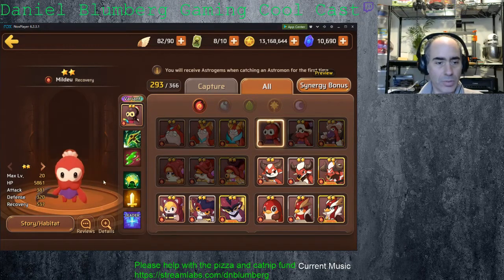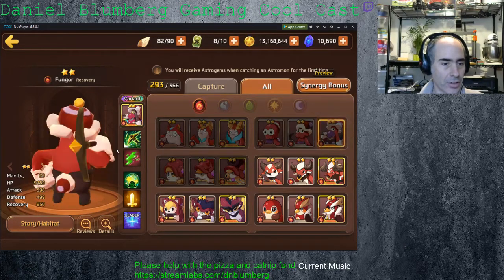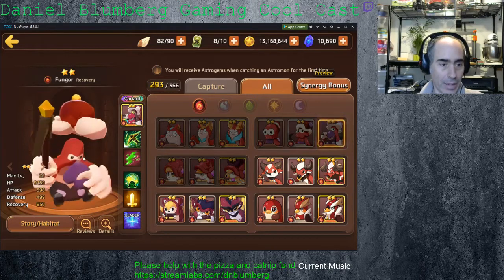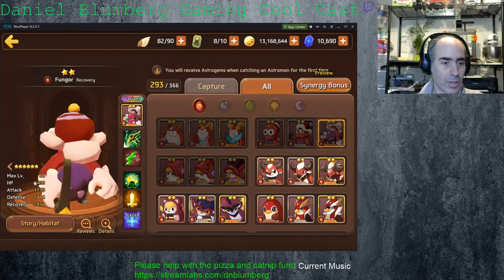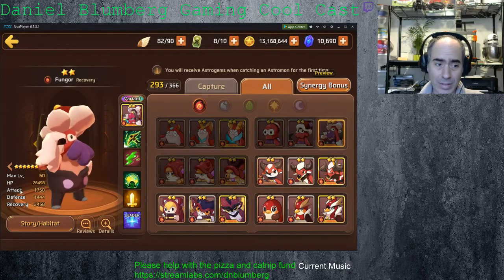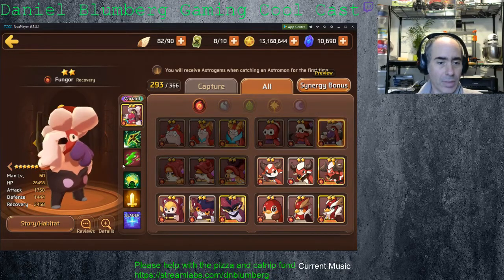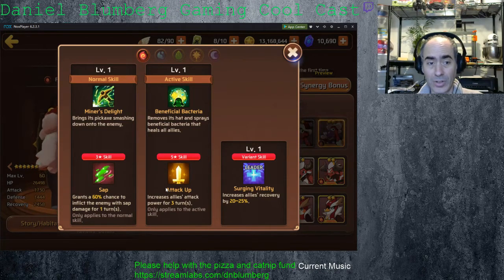So then we're going to go over to this guy, the Mildew. Take a look at him for his different colorings. He is a recovery unit, so he is actually a healer unit — he looks like he's a miner, M-I-M-E-R. Jump him up to 60. Recovery unit, hit points are really low, high recovery. For a recovery type unit, he's got a decent attack for a two-star base unit. Now he is being a recovery. The fact that he's got a three-turn heal attack up is amazing for a two-star unit for fire.